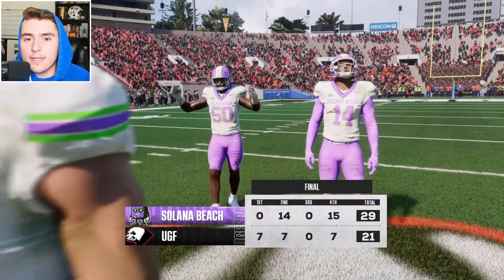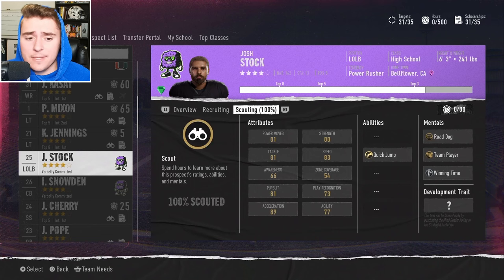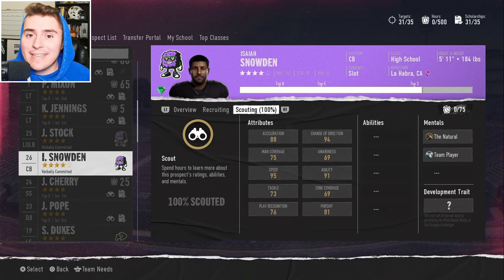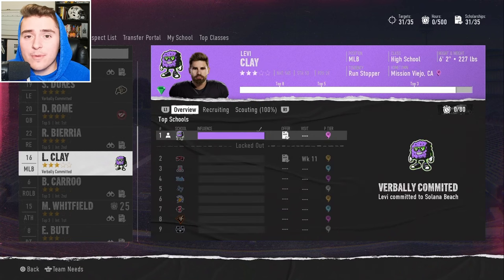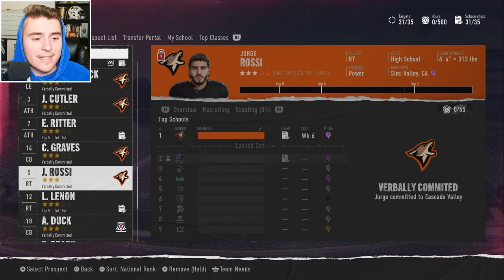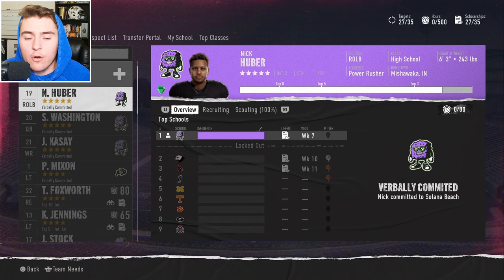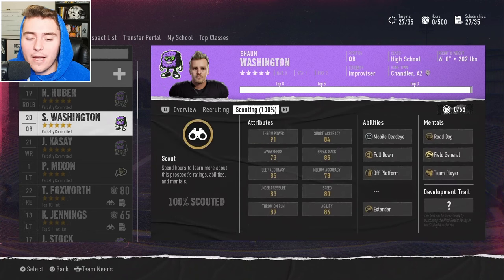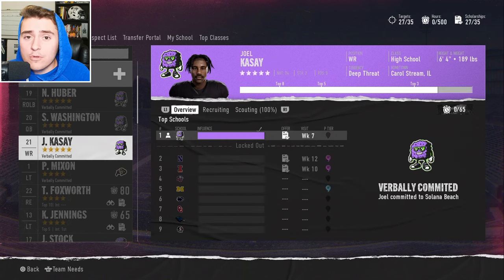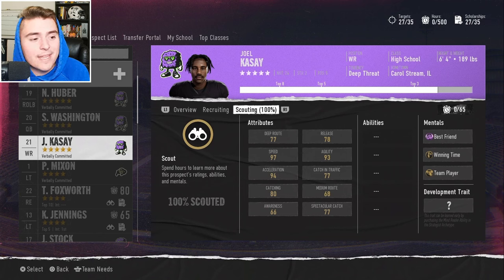On the recruiting front, Josh Stock is on his way to Salona Beach, along with four-star gem Isaiah Snowden at 95 speed DB, and three-star gem Levi Clay — the first three commits to the program are some real dogs. Cascade Valley had four guys I was looking at. We got Nick Huber, and Sean Washington — 91 throw power, 80 speed — wasn't far behind. Joel Casey also made a decision at 97 speed, completing the trifecta: three five-stars on their way to Salona Beach.